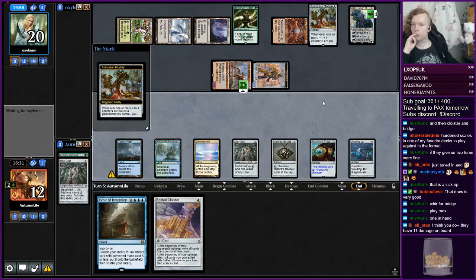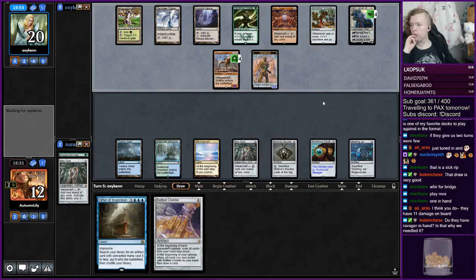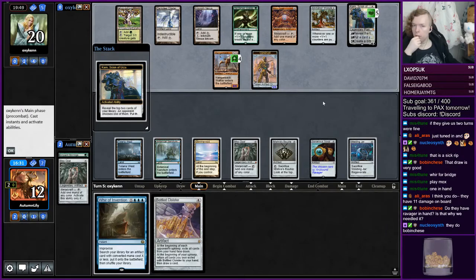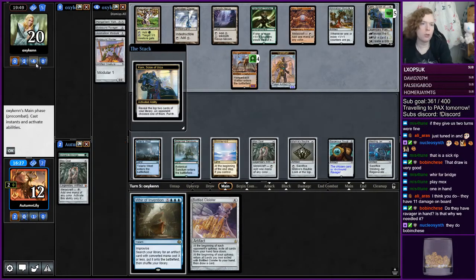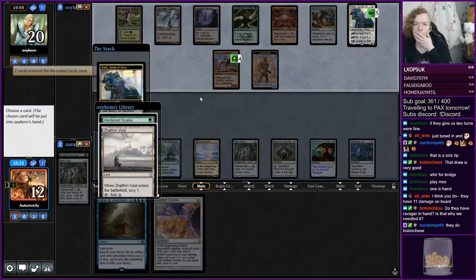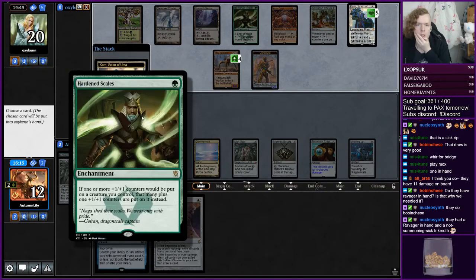Yeah, I do have to. Especially with this Hangarback ticking up. Yeah, for sure. We needed the Spyglass on Ravager because they have a Ravager in their hand. We know they have Ravager and Animation Module in hand. Now they have... Hardened Scales, I guess? What's up there in Void?